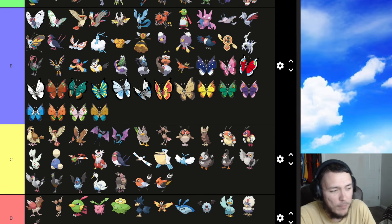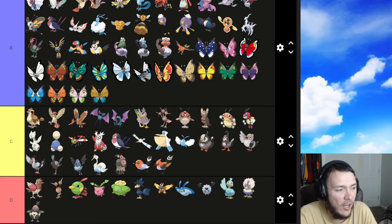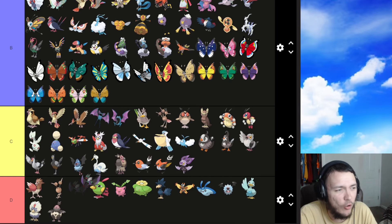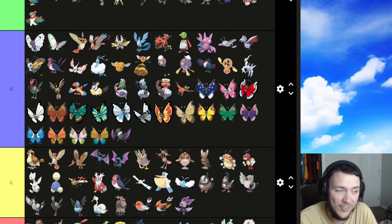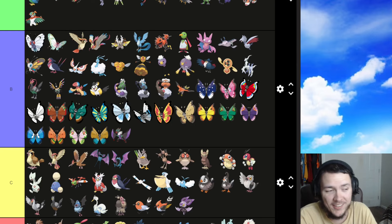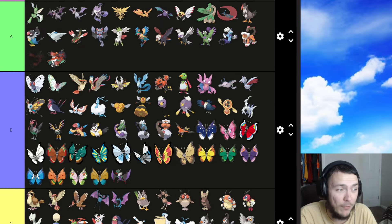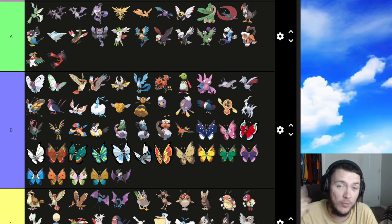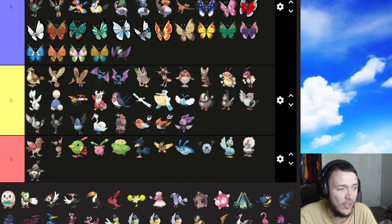Hawlucha is definitely an A tier — one of my favorite Pokemon from Gen 6 easily. Noibat is probably a C. Noivern is probably a B — I love the little sound wave ears, that's cool, but it's not one of my absolute favorite dragon or flying types out there. Finally, Yveltal — definitely an A tier. I knew right away when I picked X and Y I was picking Y because Yveltal is a lot cooler than Xerneas. That is Gen 6 — on to Gen 7.